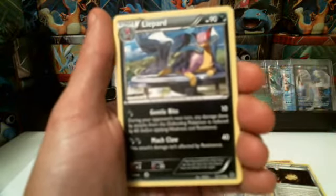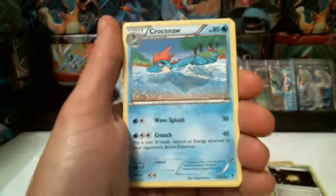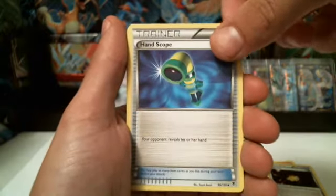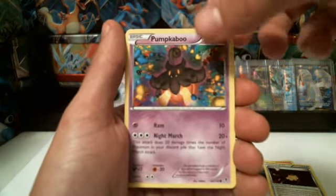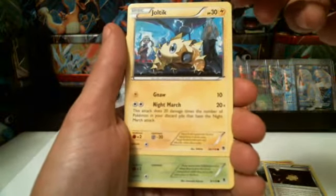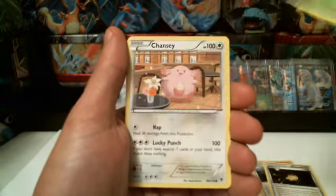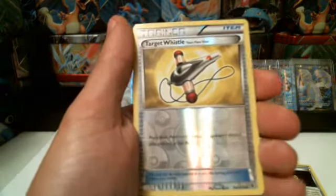First thing we're starting off with is not the Flash Fire, but the Phantom Forces. So we have a Liepard, a Croconaw, a Hand Scope Trainer, a Ragnarola, a Pumpkaboo, Joltik — he's a cool little guy right there — Carbink, Chansey, a reverse holographic Target Whistle, and Team Flare Gear.